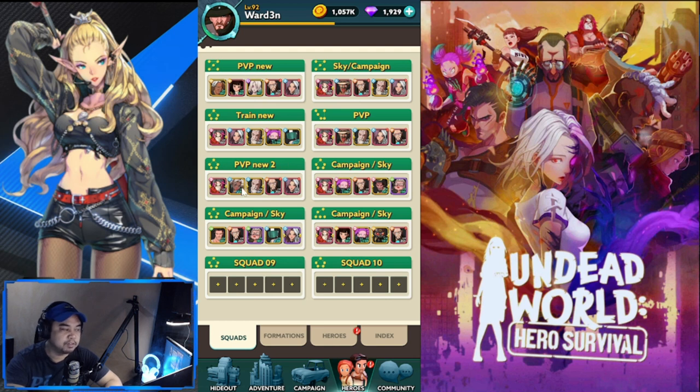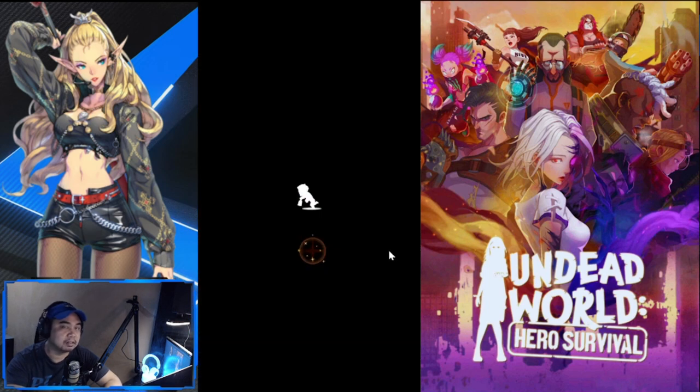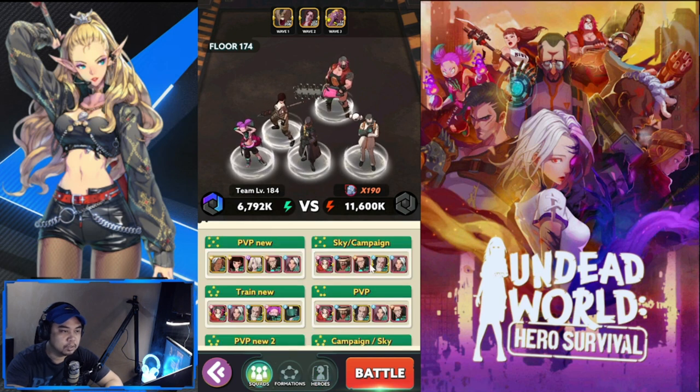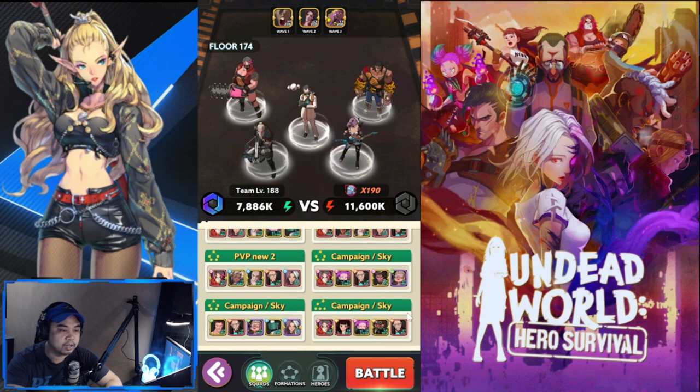We're done with the two new PVP lineups and Zombie Express. The rest covers Campaign and Skyscraper lineups — we have three new ones. Bear with me because the current Skyscraper content is very tough; even with my own team I can't finish it yet. I'm currently at floor 174. The squad I've been using is the one from my previous video.